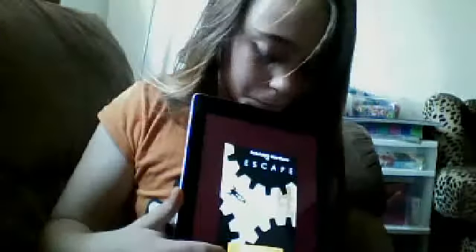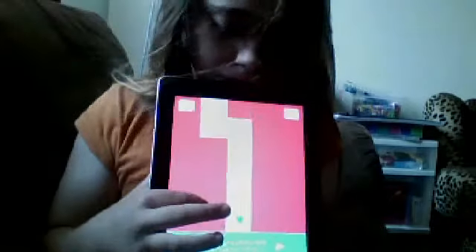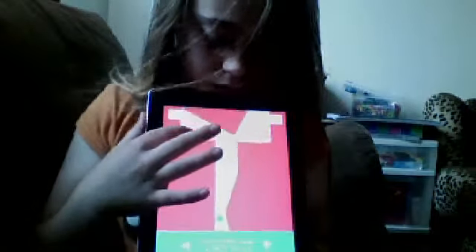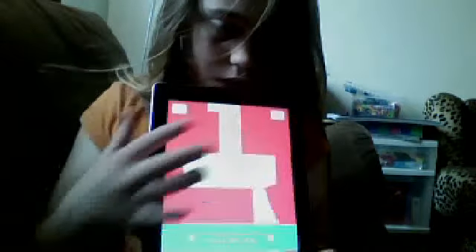This one is called Line Zen — L-I-N-E Z-E-N. Basically, you draw a line here and it moves the ball. You can't touch the red, but eventually there's blue that you can touch, and it's pretty cool. Next one is called Amazing Feast — basically what you do, you have to land on these platforms.